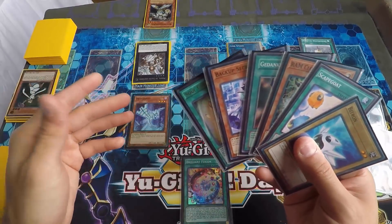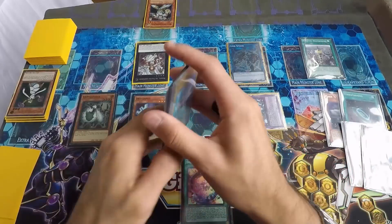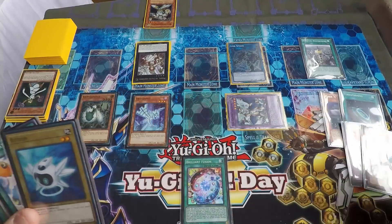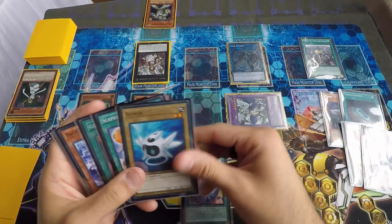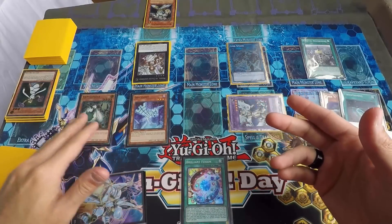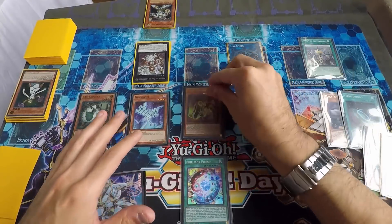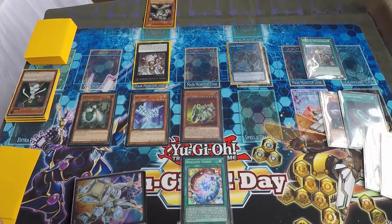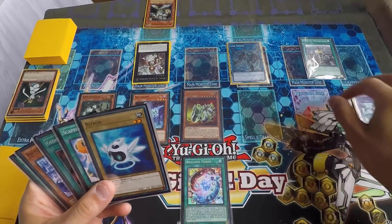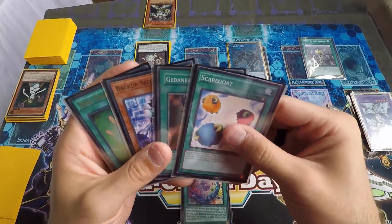Seraphonite gives you an additional normal summon, so I normal summoned Ram Clowder. I wanted to clear this board because I needed Link Spider's effect. Using Ram Clowder's effect, I tributed off a monster, targeted Salvaging Driver, and brought it back. Don't forget — Salvaging Driver also brings back a Cybers monster from your graveyard by pitching a spell. So I had Link Spider special summon the Biztron that Lazuli returned.